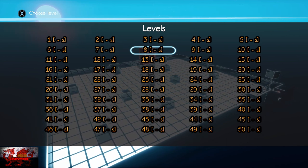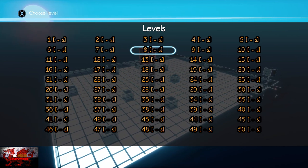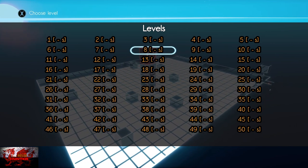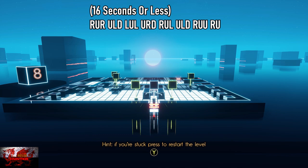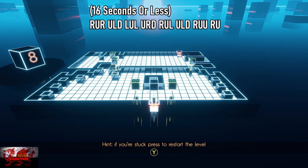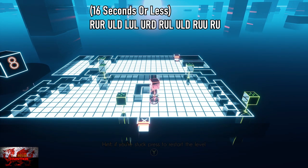The two tricky ones are for level 8 and level 37 — they may take you a good few attempts, as it has for a few people. So let's have a look. Go to level 8 first, follow the solution, and just try to be as quick as you can with it.